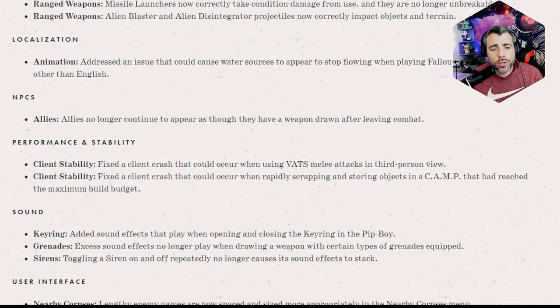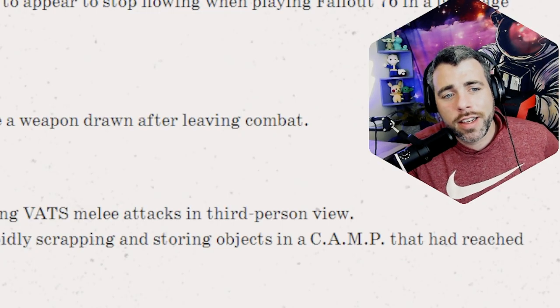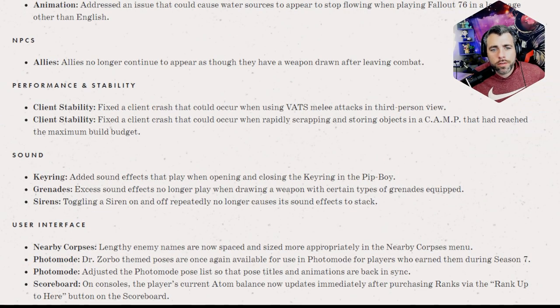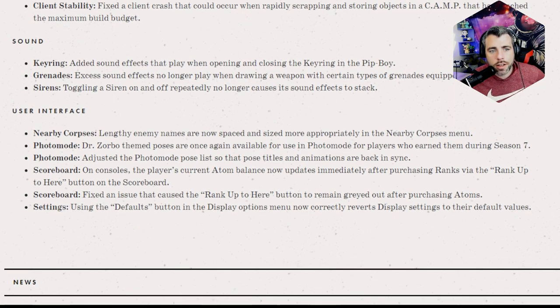Allies no longer continue to appear as though they have a weapon drawn after leaving combat. My ally runs all over the place — I have a base in the Cranberry Bog and my ally will be at Watoga Station shopping. They also fixed a client crash that could occur when using VATS melee attacks in third person, and crashes when rapidly scrapping and storing objects in a camp that has reached maximum build budget. They also added sound effects for opening and closing the key ring and Pip-Boy grenades, and excess sound effects no longer play when drawing a weapon with certain grenades equipped.